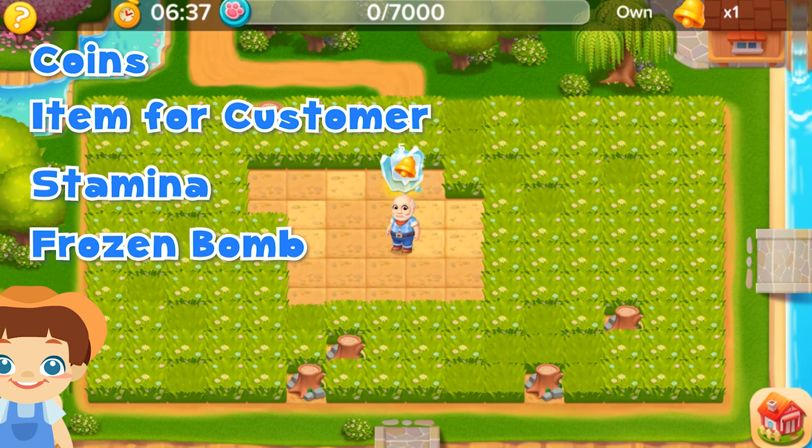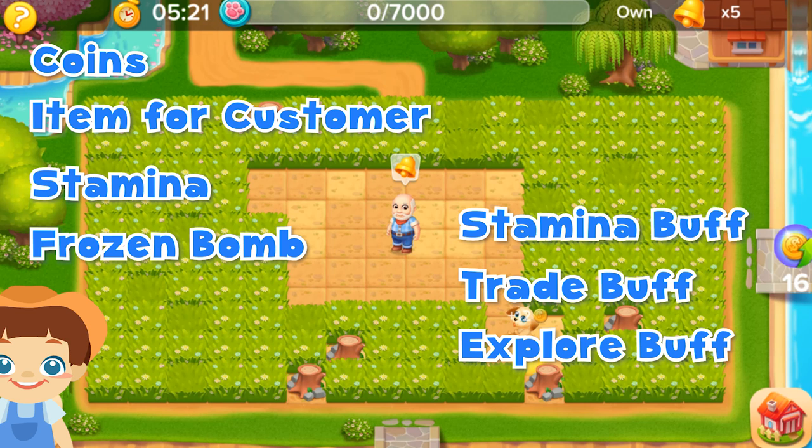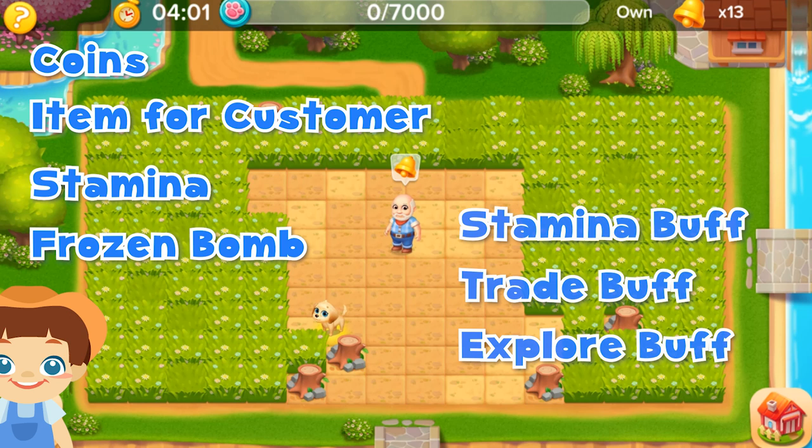Additionally, you can also get three kinds of buffs: a stamina buff, a trade buff, and an explore buff. With the stamina buff, each pet can recover a certain percentage of its stamina limit. With the trade buff, you can earn more team coins for a short time. And with the explore buff, you can find more coins and items for a short time as well.